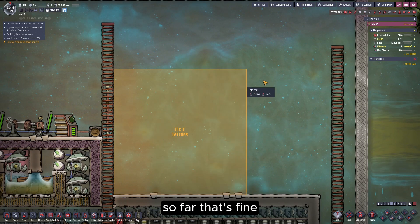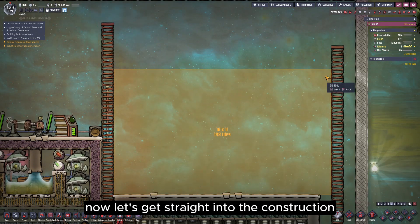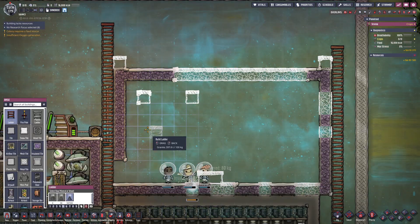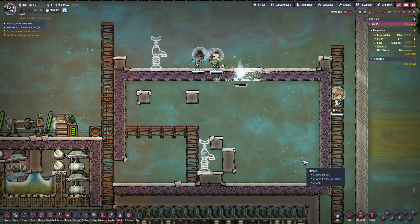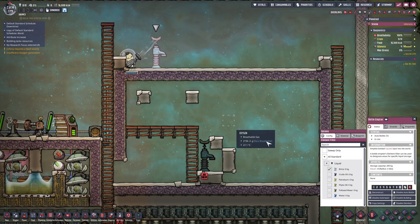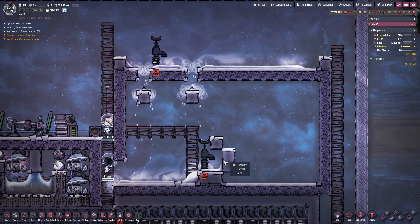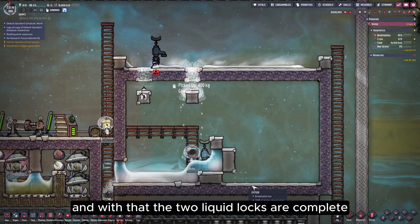If you haven't understood what I've explained so far, that's fine — just follow my steps when building and you'll be fine. The trickiest part of the whole process is the liquid lock. First, outline the outer frame of the ranch, making it 11 tiles high and 18 tiles wide. Then build tiles and ladders in the shown positions, and place the bottle emptier at the position shown in the video. Now we'll use the bottle emptier above to pour in the brine — I'm using brine and water to create the liquid lock. Brine or salt water is relatively easy to obtain in the early game, but if you have crude oil or petroleum, they will work even better. Then we remove the insulated tile directly above so the liquid can flow down, use the lower bottle emptier to pour in clean water, rebuild the two insulated tiles we removed earlier, and with that the two liquid locks are complete.